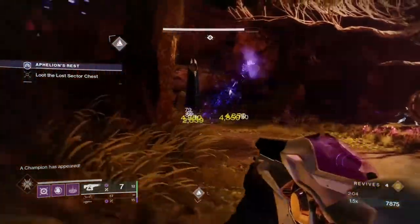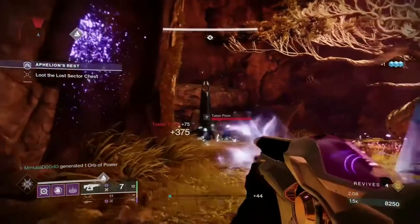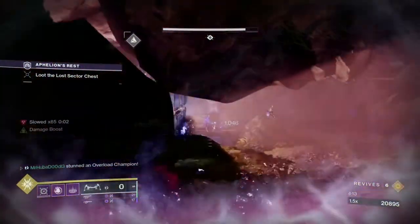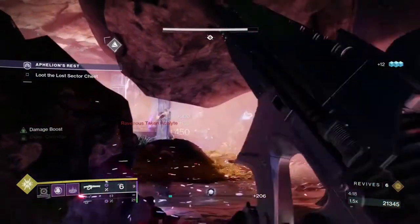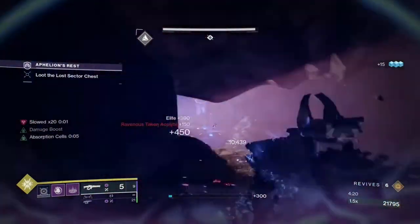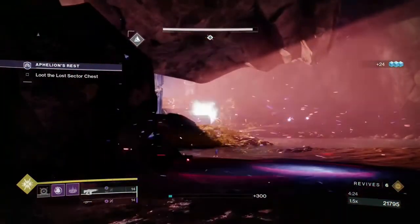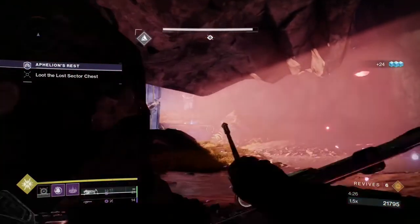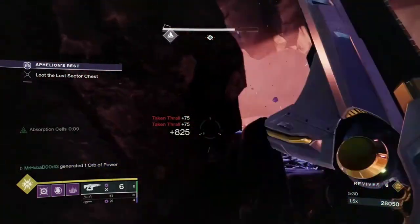Be aware that Telesto did receive a nerf, but as we all know, Telesto will forever find a way to break this game. Threaded Needle is used for champion DPS with three to four critical shots to bring down most champions — this weapon can also be used in long-range situations where keeping clear of enemies is a must. Combine all three of these weapons and you may find this Legend Lost Sector a lot easier — like, way easier.